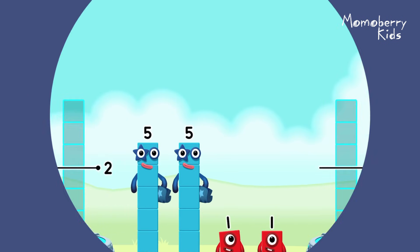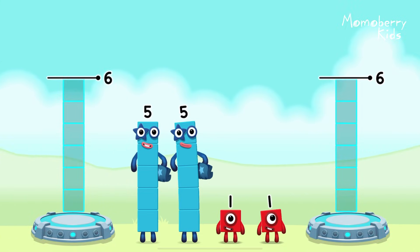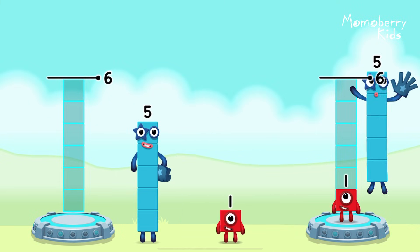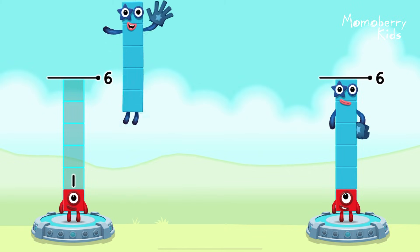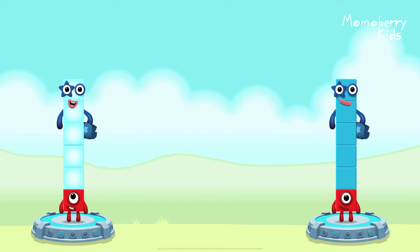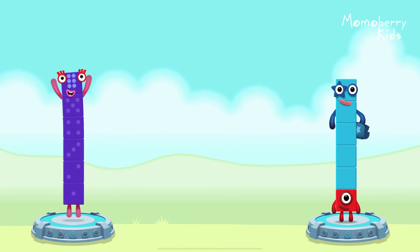Share the number blocks evenly to make two groups of six! One! Five! One! Five! You got it! One plus five equals six.